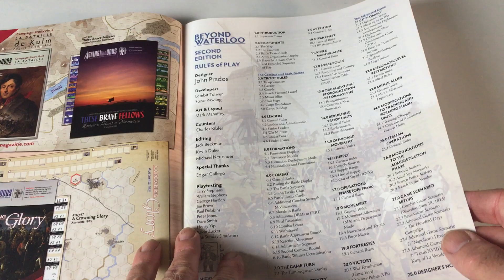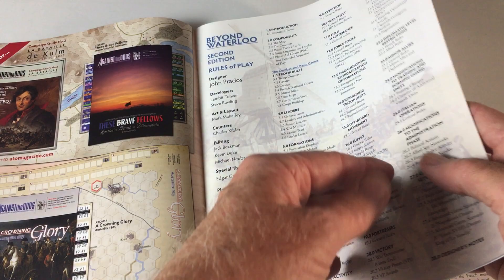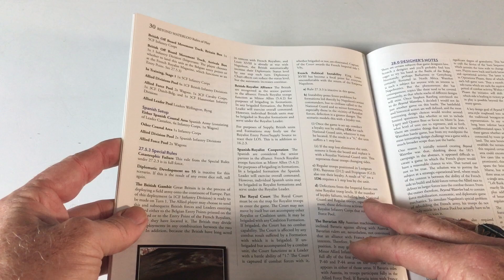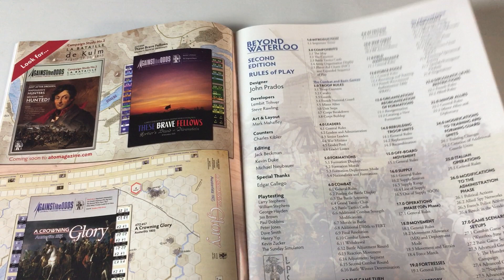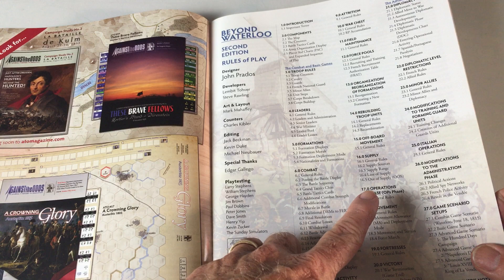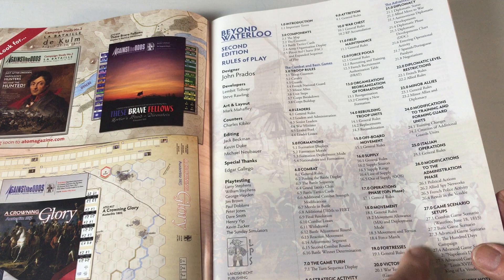We've got the rules here, and it's quite a few — 30 pages just of rules. With the rules themselves, we've got components and troops, formations, combat, movement, fortresses, diplomacy — that would be a big one obviously — different minor allies, and then things that are going on in other theaters as well.